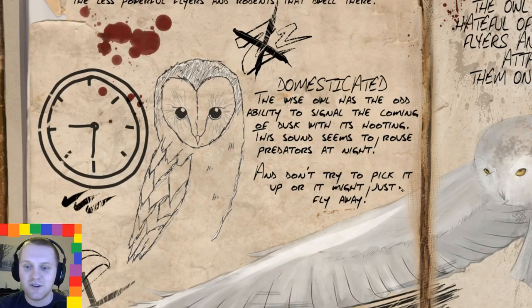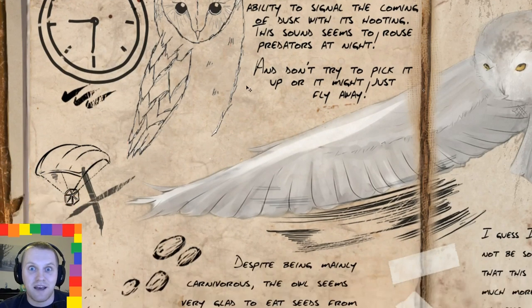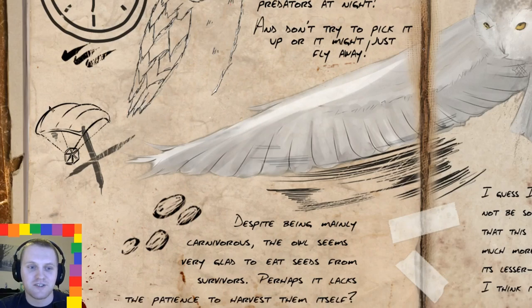I put this in: don't try to pick it up or it might just fly away. I want this creature to be considered a very willful animal, almost to the point of intelligence. So if you try to pick it up or use it as a parachute, it might untame itself. Perhaps you are able to use it as a parachute for say five seconds, but then it becomes wild again and flies away. I don't know if you could ever implement that into the game, but I thought something like that kind of suits ARK — it's a game that really doesn't forgive.